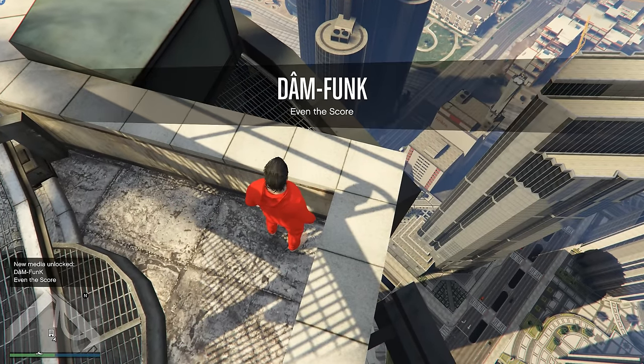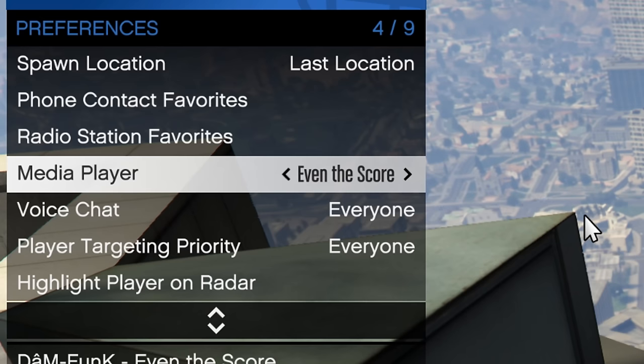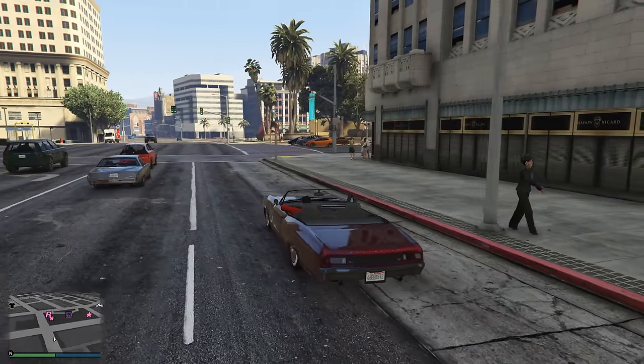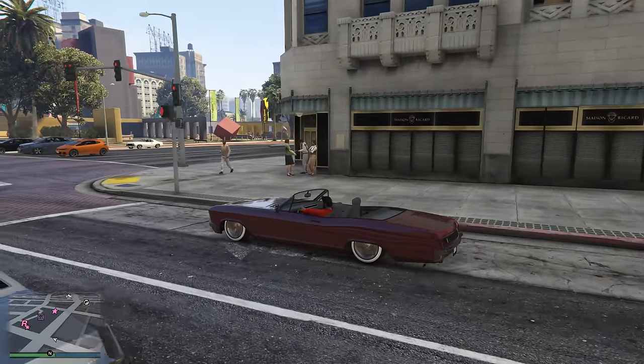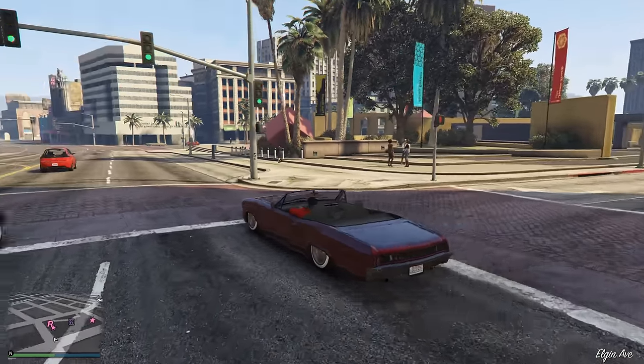Upon collecting the USB stick, you'll also be able to go into the interaction menu and select this new tape if you want to listen to it in your in-game car. You can also select anything else if you've collected any of the other USB sticks in the game, but this is the current new hotness. The media player can be found in the interaction menu as well, as I'll show in the footage.